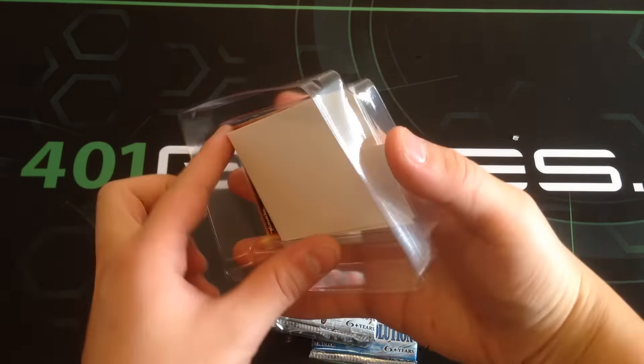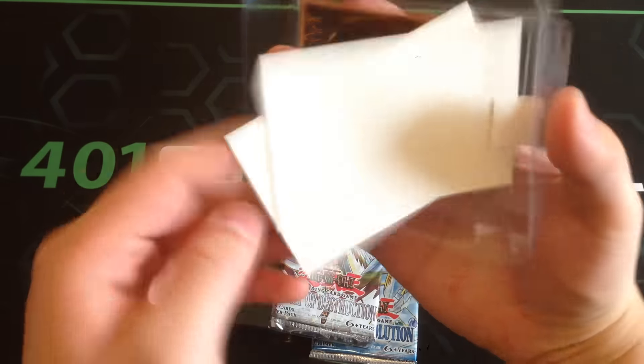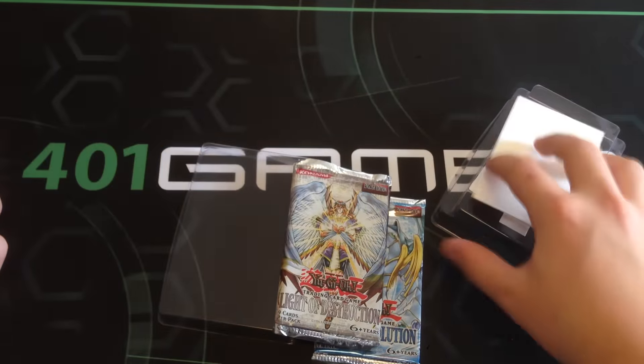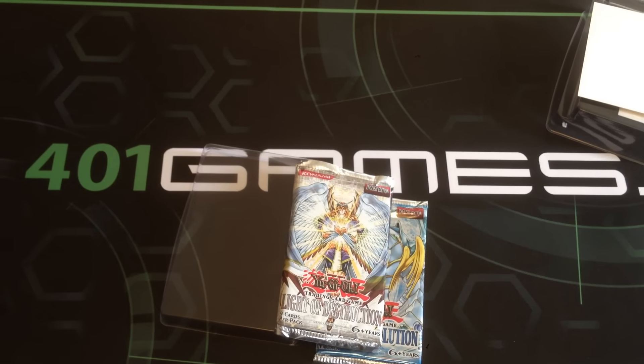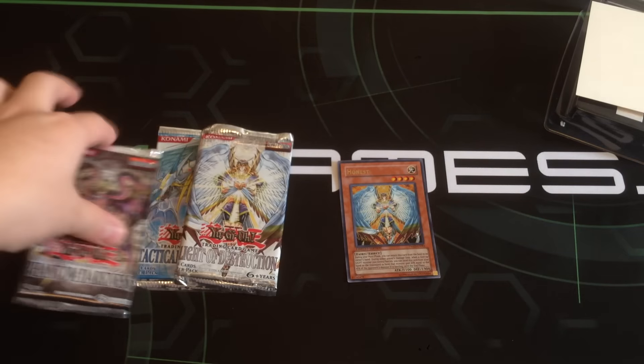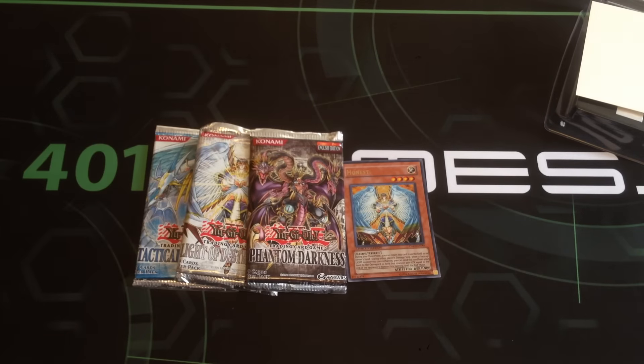Let's go with the Light of Destruction — got Honest over here. Look at that, we got an Honest! Honest is great. Tactical Evolution, Light of Destruction, and of course a Phantom of Darkness. Let's see what we get out of these three amazing packs.